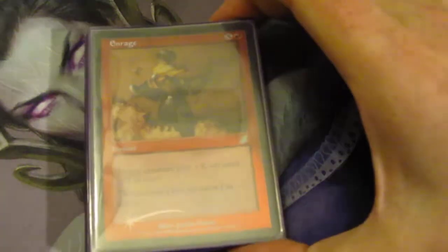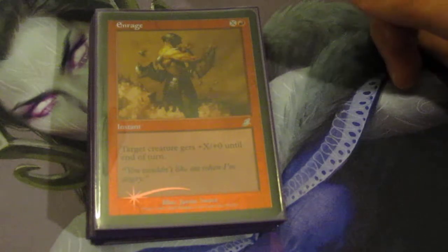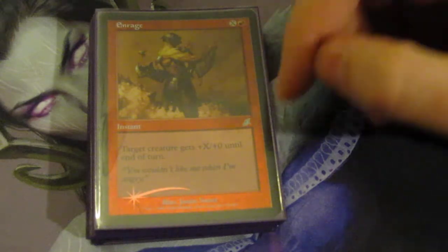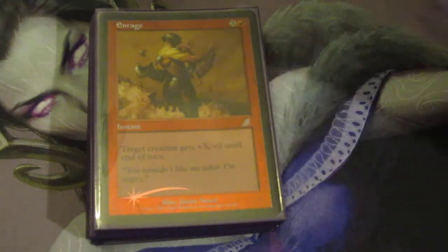Now the deck has a handful of spells broken down by type — here are some damage and combat tricks. I wanted to run Enrage because this card is hilarious — no one expects it, it's really stupid. The quote referring to the Hulk is hilarious. And it's also themed after the Scourge/Onslaught block, so this is great.